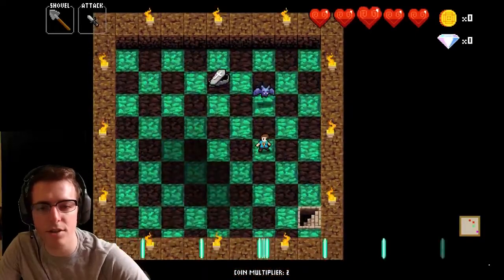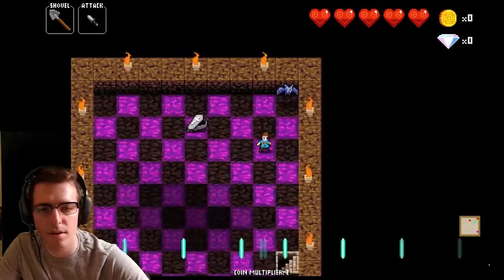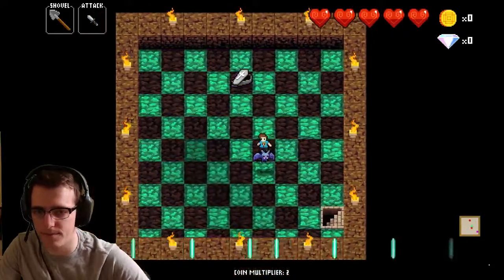And if you've got two turns to be able to go and hit him, then you're safe. And if you can get him in a corner, and you're in the diagonal square from that, you're guaranteed to hit him as well.